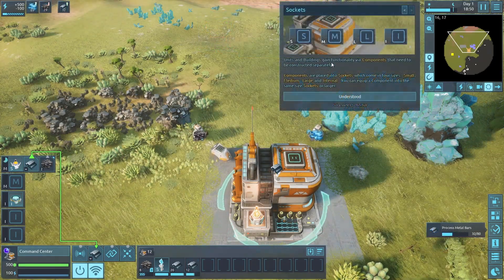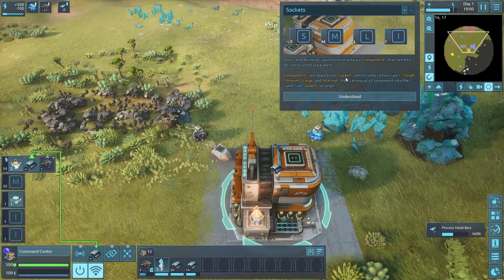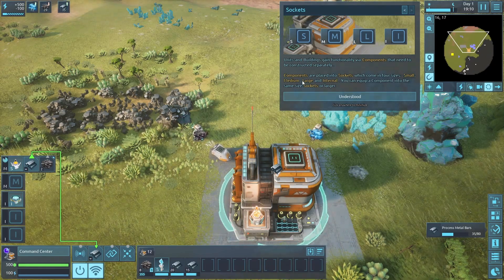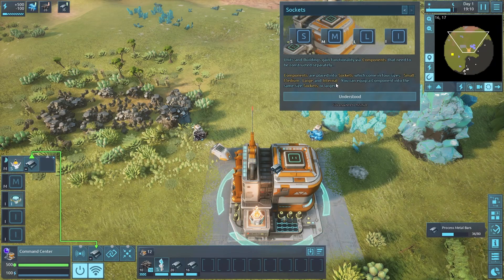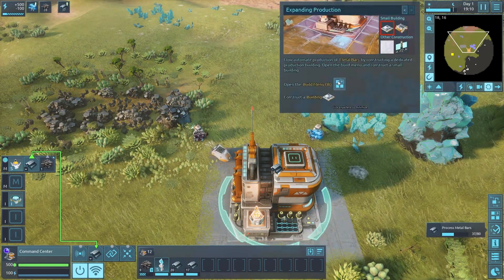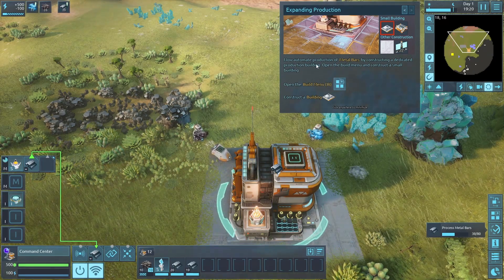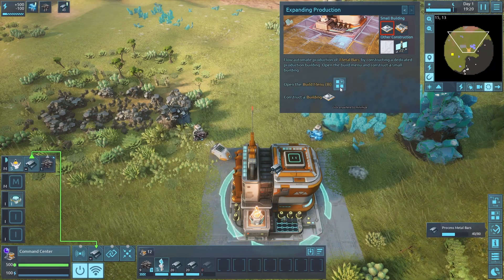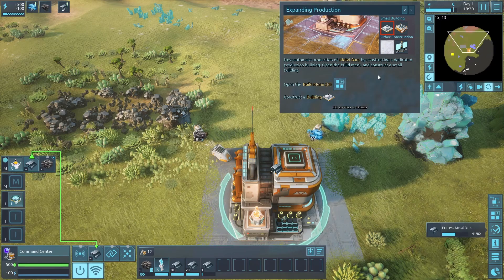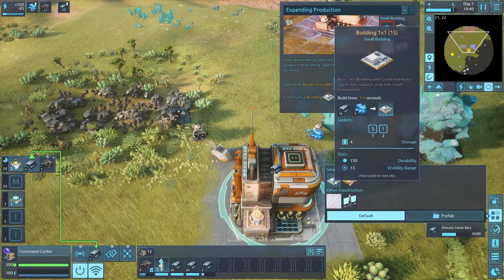Units and buildings gain functionality via components that need to be constructed separately. Components are placed into sockets which come in four sizes: small, medium, large, and internal. You can equip a component to the same size socket or larger. Now for automating production of metal bars, open the build menu and construct a small building.